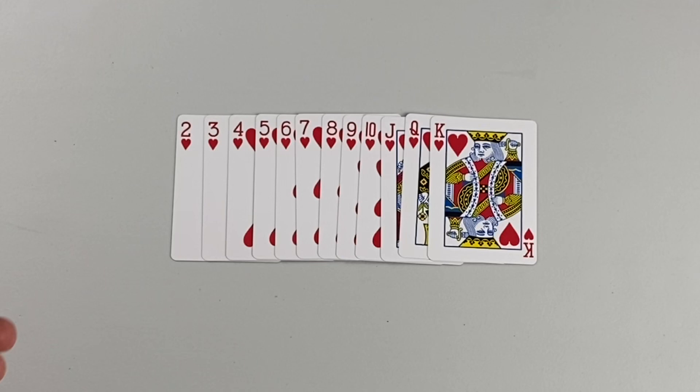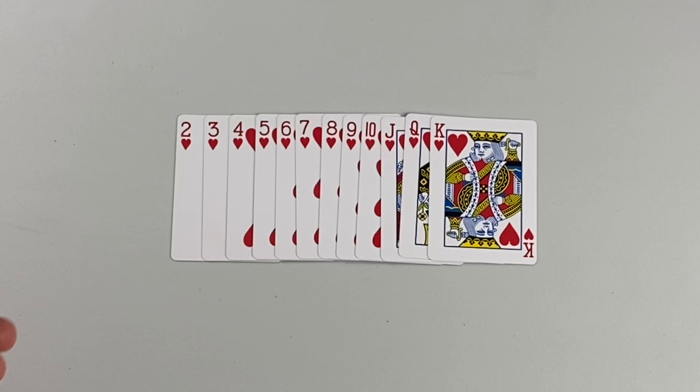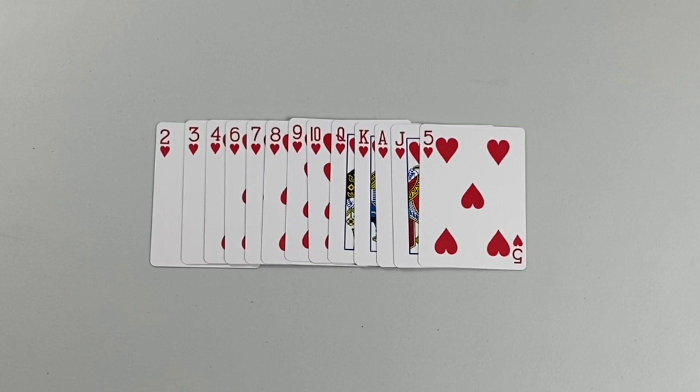When Hearts are not trump, remember the Ace of Hearts is always the third highest card in the trump suit, so it is not present in the non-trump ranking — an easy-to-remember standard ranking: two low up through King high. When Hearts are trump, the five of Hearts moves to the top, the Jack of Hearts is second, and the Ace of Hearts is third. From there it goes King on down to two, just like normal.